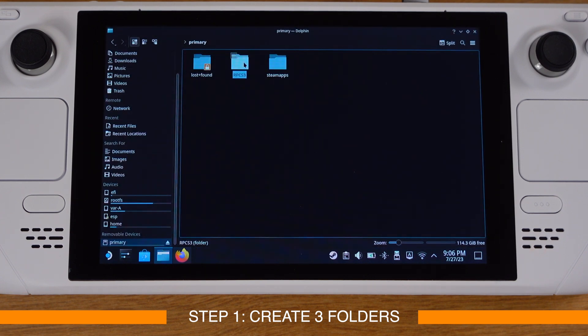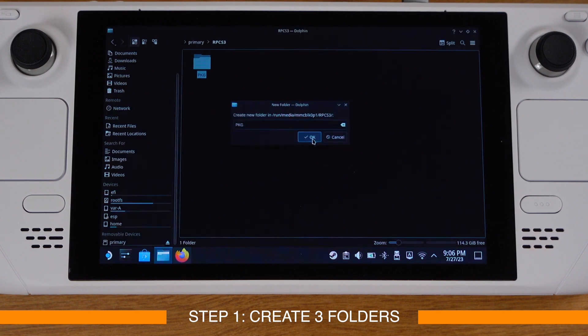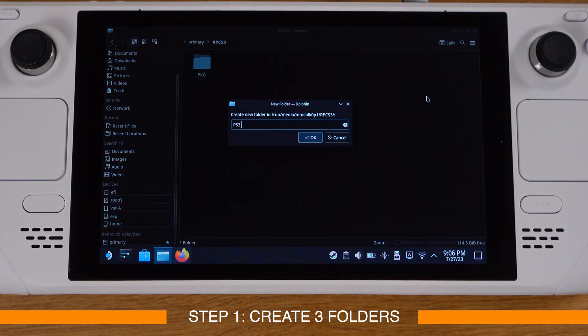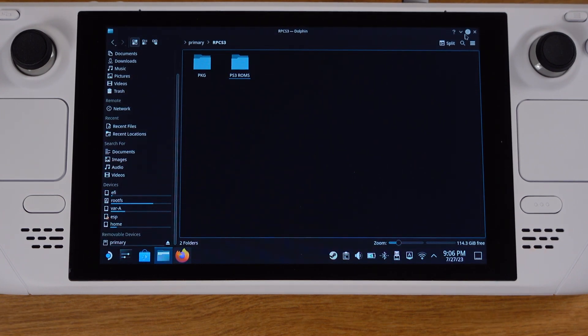Then go inside the rpcs3 folder and create a subfolder named 'pkg' — this will be used to store pkg format games. Then create another folder named 'ps3 rom'. This folder is for ISO format games.